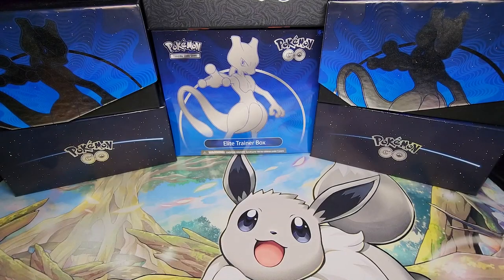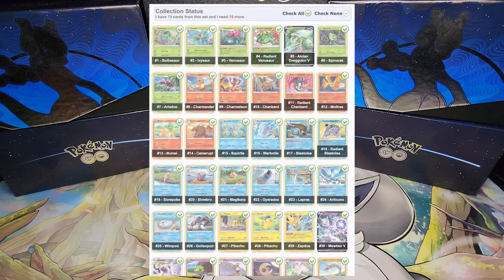What's going on everybody? You're watching OzCorp. The master set completion is at 73 cards with 15 remaining and the current pack count is 92 packs opened.